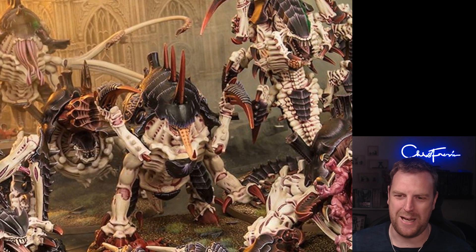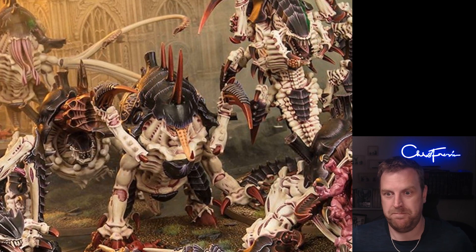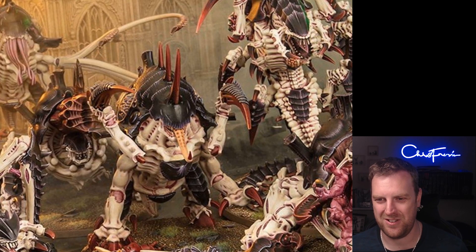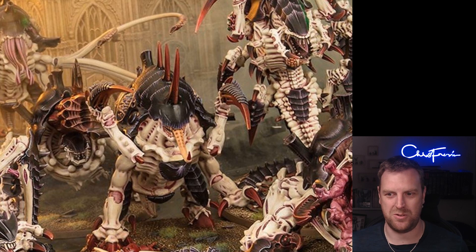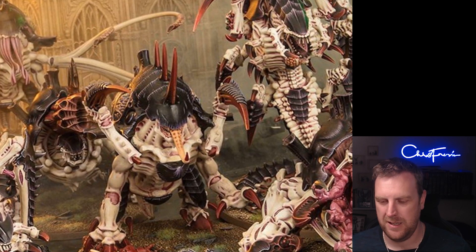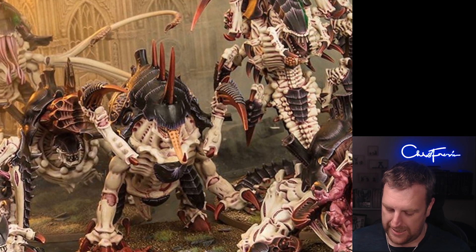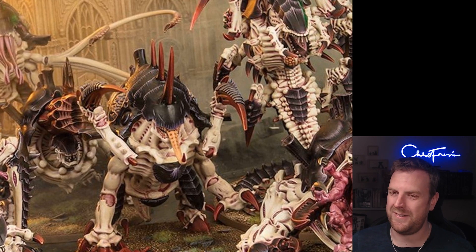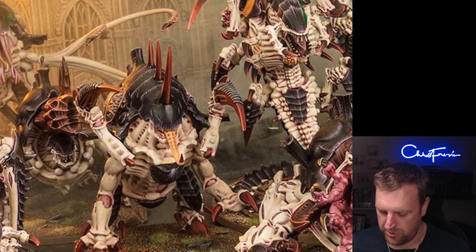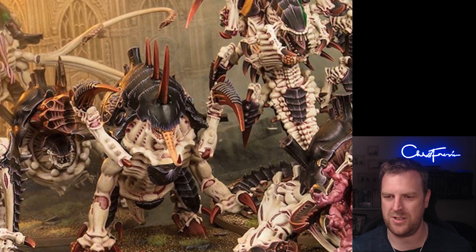The Stalker is a Vanguard Invader model only enhancement — at the start of the battle, select one enemy unit. Each time the bearer makes an attack targeting that enemy unit, add one to hit and add one to wound. Stick that on a Hive Tyrant and you're always hitting on twos and probably always wounding on twos — could be quite funky. You could also put it on a Broodlord. Unfortunately you can't put it on Death Leaper because Death Leaper is an Epic Hero.